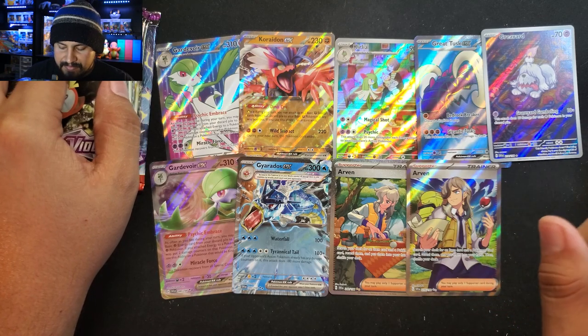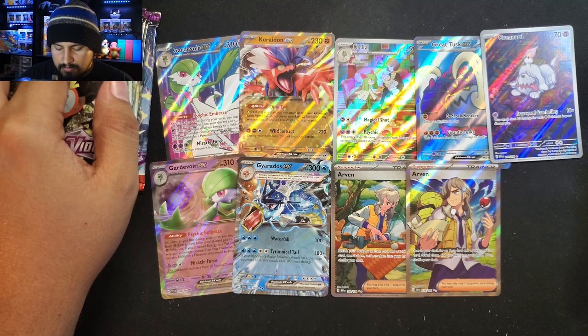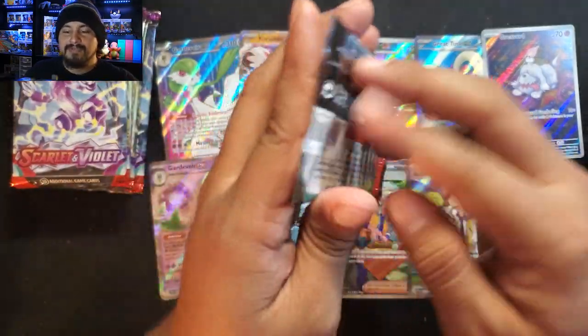Let's count where we're at: three illustration cards — we should get one more. Three Double Rares and three Ultra Rares. Really, really good so far.